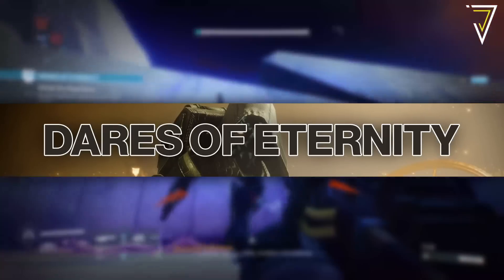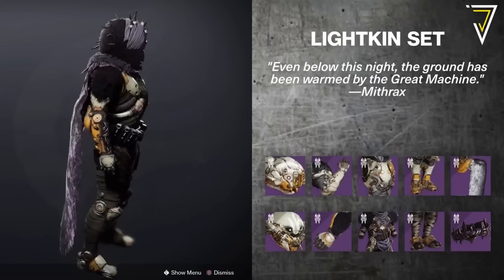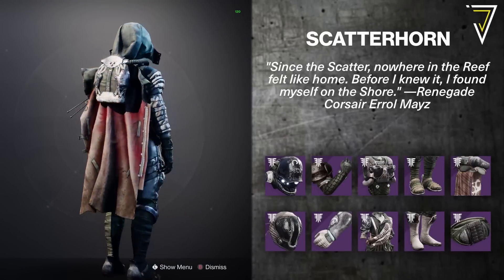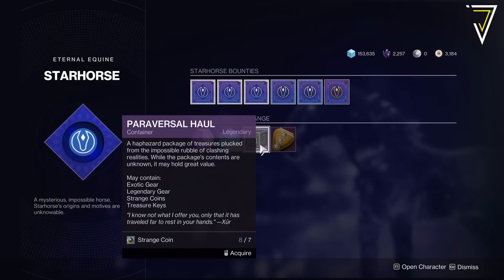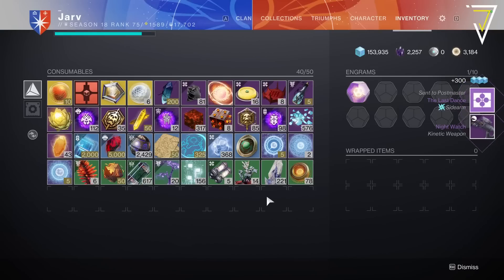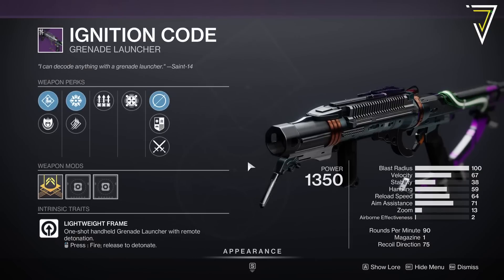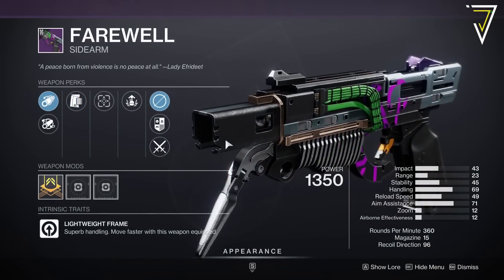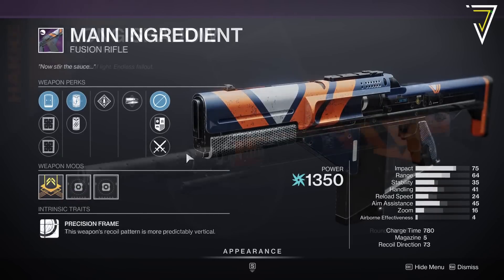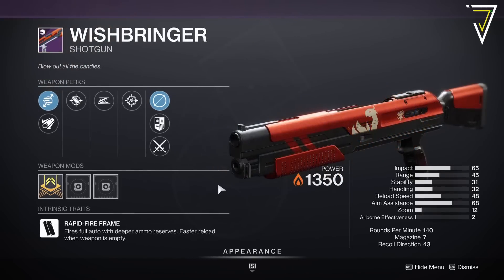Moving on to Dares of Eternity — this week we'll see the Lightkin armor set return, first introduced in Season of the Splicer, partnered by the Scatterhorn armor set which launched back in Forsaken. These can drop during the activity, when you complete it, or by handing in Strange Coins and opening Paracousal Chests at the Star Horse in the Treasure Horde. Season of the Splicer weapons this week include: the Chroma Rush auto rifle, Ignition Code grenade launcher, Grid Skipper pulse rifle, Farewell sidearm, Sojourner's Tale shotgun, Shattered Cipher machine gun, Main Ingredient fusion rifle, Long Shadow sniper rifle, Last Dance sidearm, Toil and Trouble shotgun, Wishbringer shotgun.